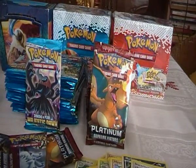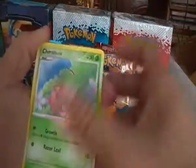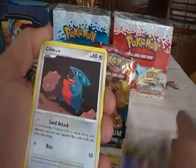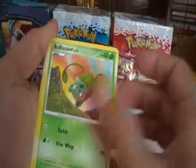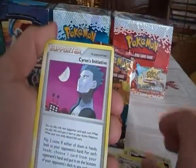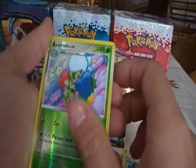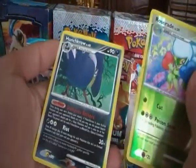Twelfth pack. We have Cherubi, Meditite, Gabite, Bulbasaur, Starly, Rhydon, Cyrus's Initiative, Ivysaur, Roserade Reverse holo, and the rare is an Unown.